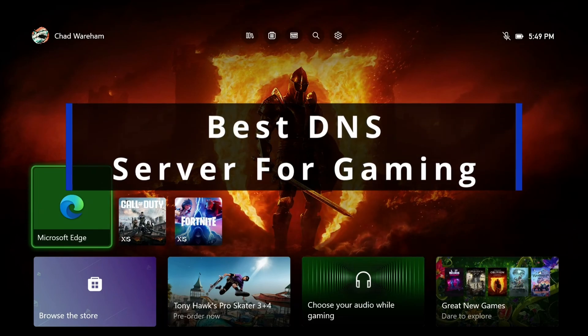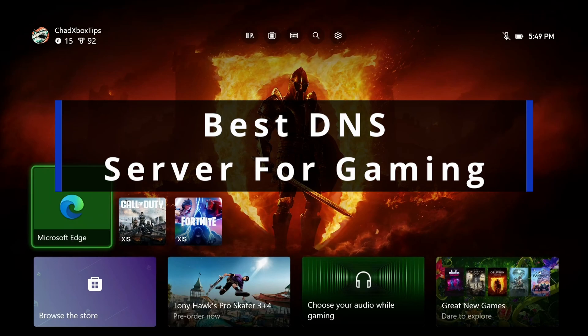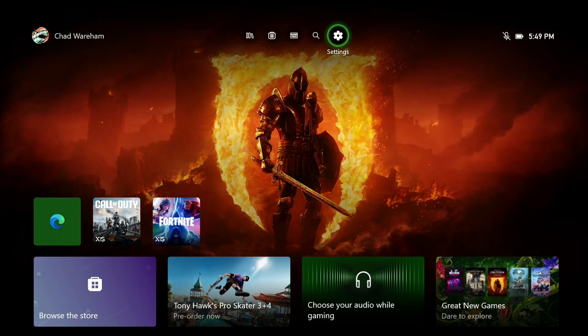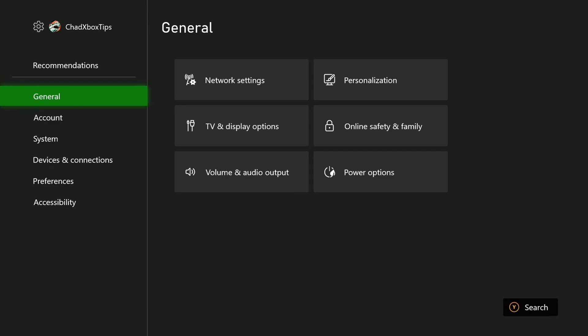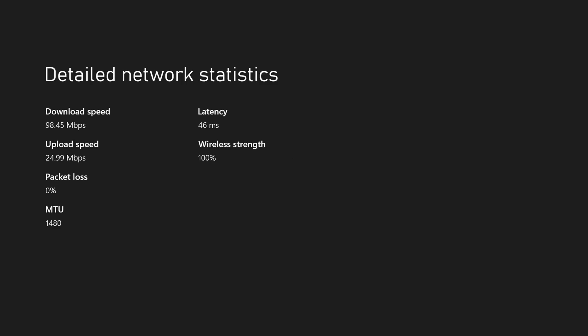In this guide, I'll show you the best DNS server for gaming on your Xbox Series X in 2025. From the home menu, scroll up and scroll over, and go to Settings. Then from General, scroll over and select Network Settings, and scroll down to Test Network Speed and Statistics, and test your connection to get a baseline for your download and upload speed, as well as your latency.